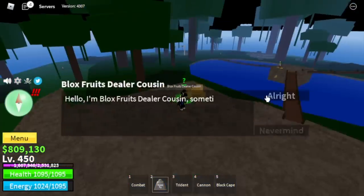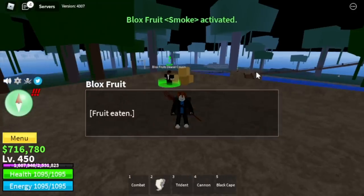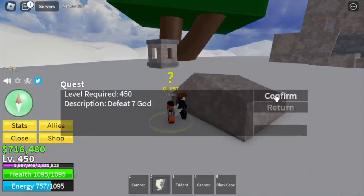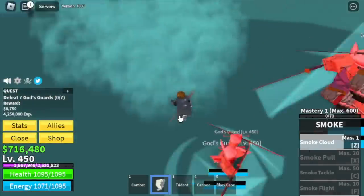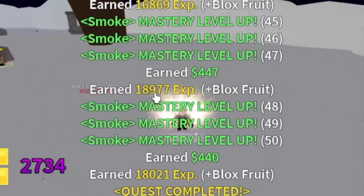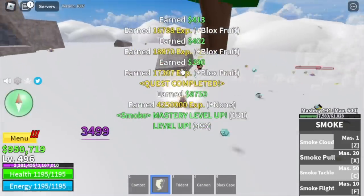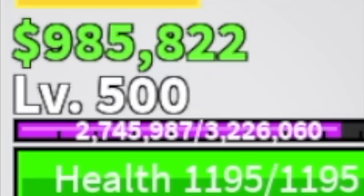At 450, welcome back to the jungle — not bad, the Smoke Fruit. At 450, we're going to the Skylands and start defeating the God's Guards. They're not that easy to defeat. Logias is not yet in effect — it will start at level 459. Just bear with it for 9 levels. Once you reach level 459, everything will be easy — no more damage. My target level here is 500.